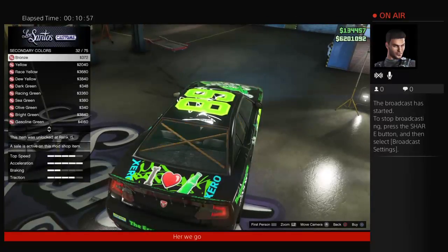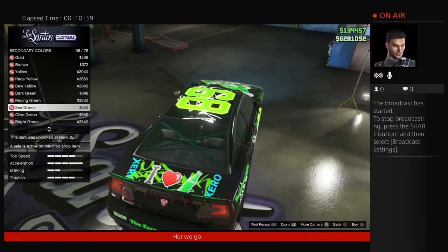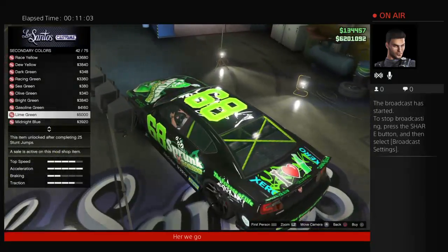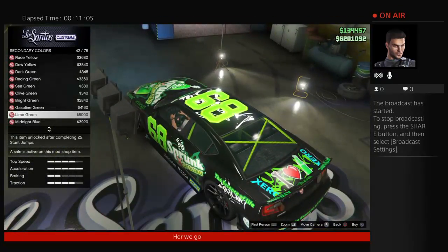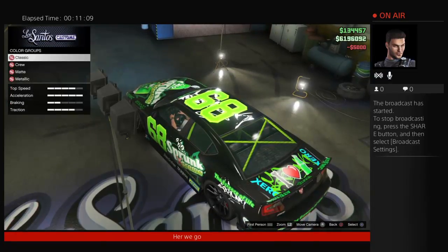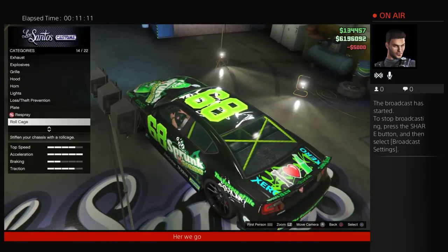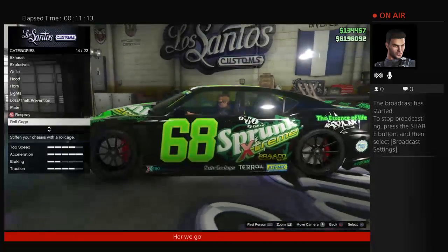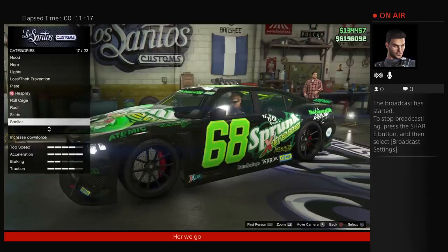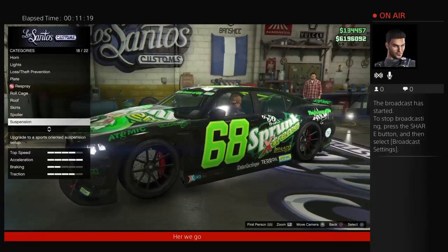I'm going to try to find the color closest to the livery on it — something like green. And that's for the rims. I'm going to change them and just use that as a demonstration of how you can keep the stock rims and change the color.